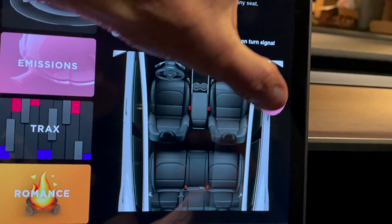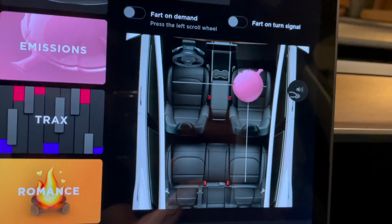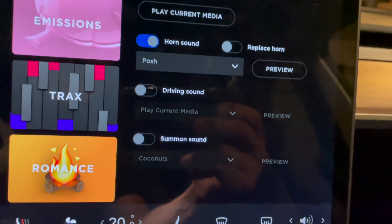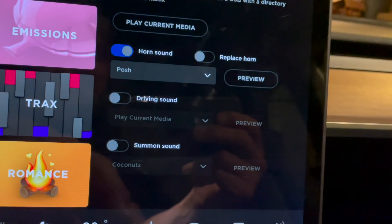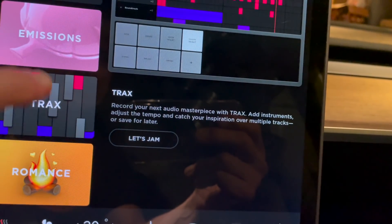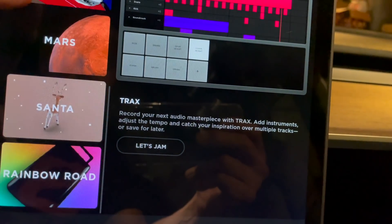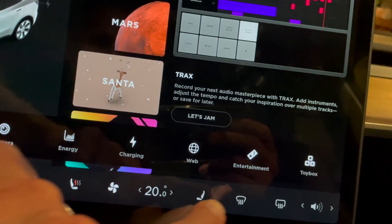Let's see if the boombox is any different - summon sound and play current media. This all looks the same, tracks pretty much look the same. Let's go take a look at games.